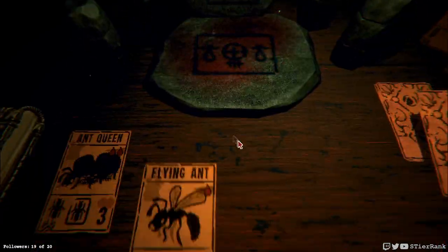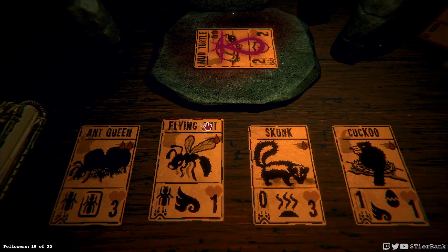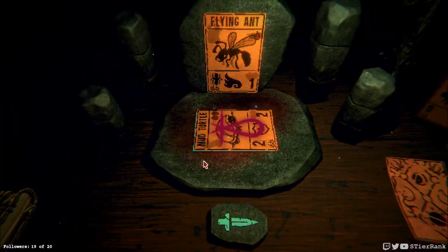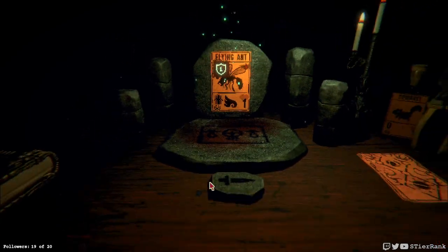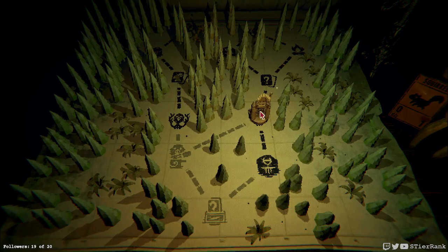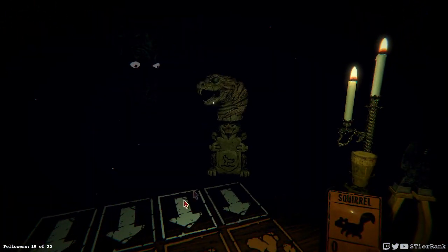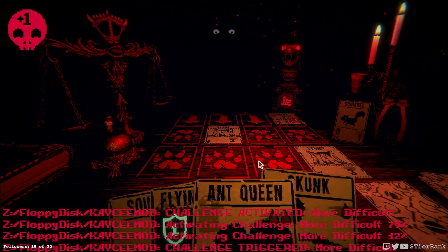Let's go straight for a sigil swap — why not? I'm going to put the mud turtle's ability on my flying ant right now. That'll allow it to get hit twice without further upgrade. I'm not sure if this will work out, but it's always good to try.